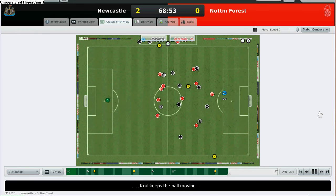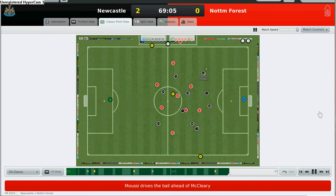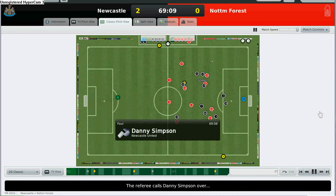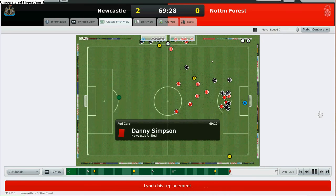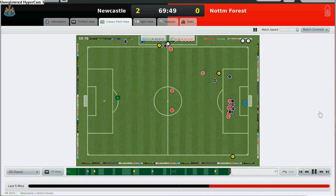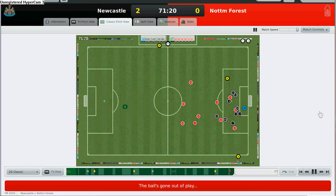Right now we have the possession, trying to find space for an attack. But Nottingham Forest did well to deny us, and then this player fouls the opposition. Oh no, it's another red card! How many red cards have I gotten this whole season? Right now Newcastle is in trouble because we're down to 10 men. We need to hold on to our lead — it's going to be a 4-4-1.